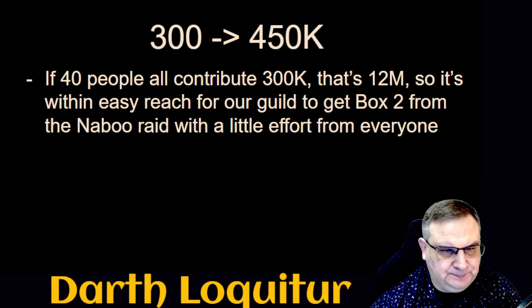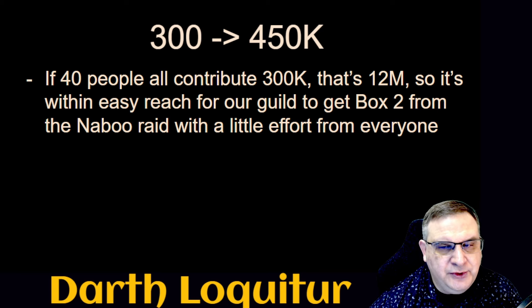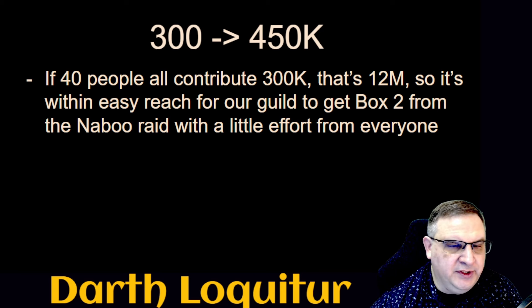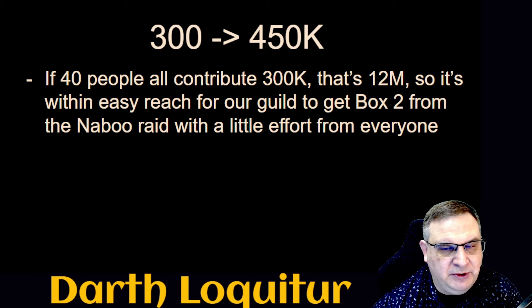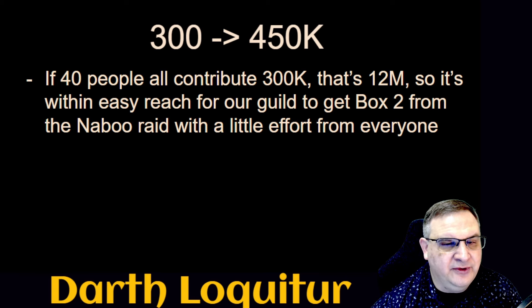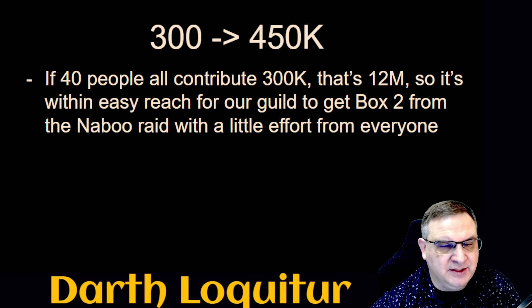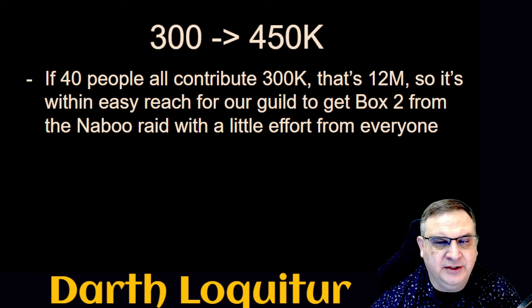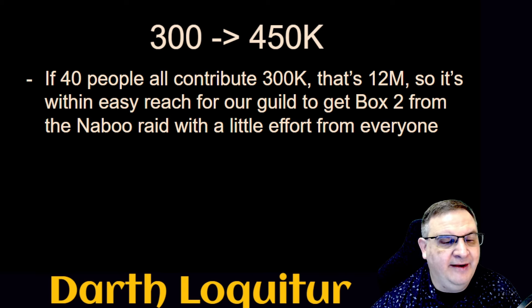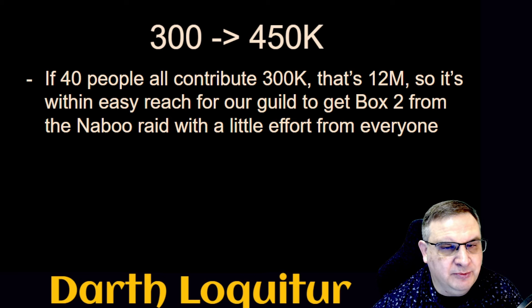There are several tiers in the raid. The lowest tier allows you to get a 300,000 score, and the Gear 12 Tier 1 allows a maximum score of 450,000. If we have a 50-person guild and 40 people contribute their 300k, that's 12 million — already the first box. If all 50 people do 300k, that's 15 million, which is already Box 2. Box 2 is a pretty good reward with quite a bit of Mark 3 raid tokens. This is why it's important for the whole guild to get into the raid and make those Mark 3 purchases.